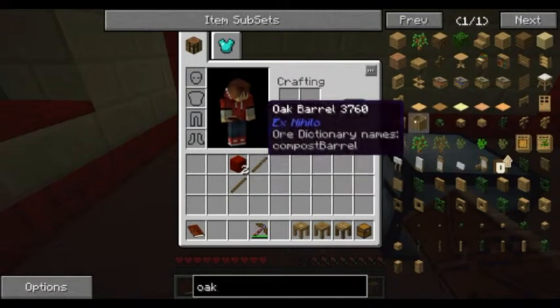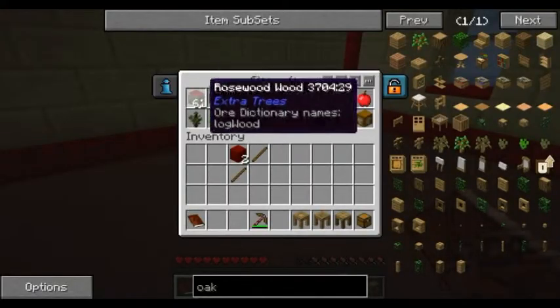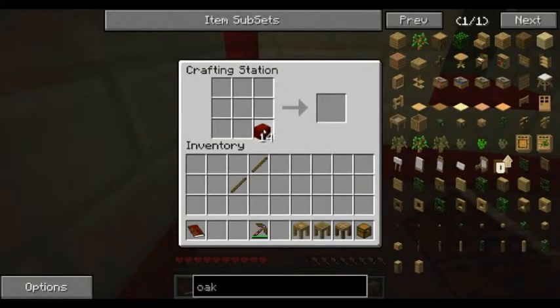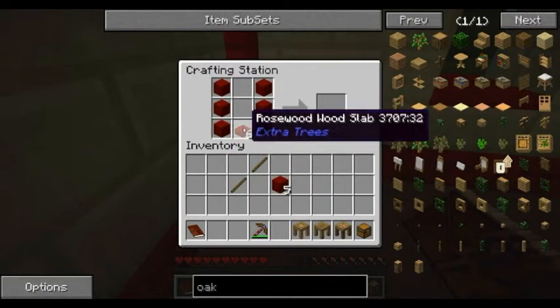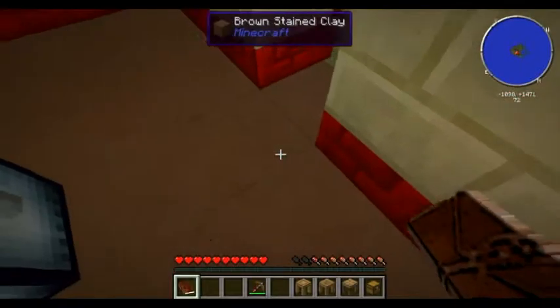Now the oak barrel needs a slab and six wood. Some of this - oh, it needs to be made of oak. That's why it's called an oak barrel.